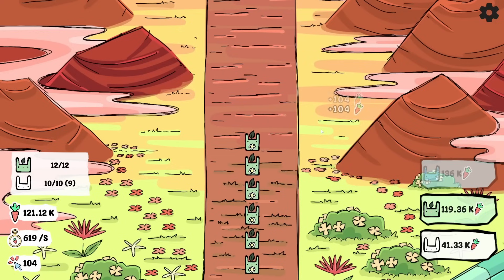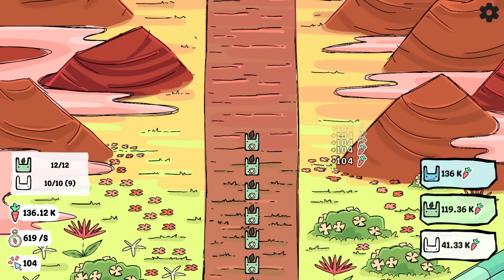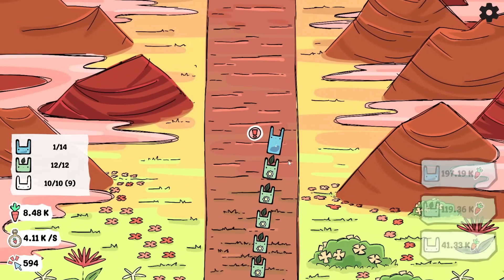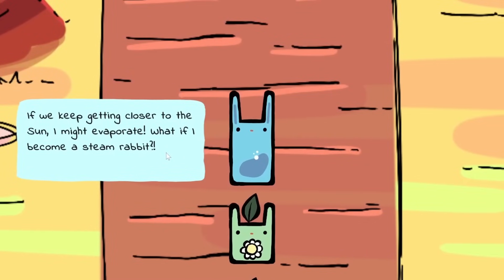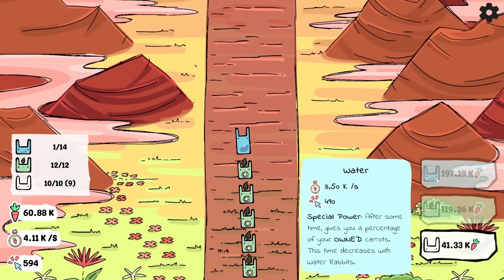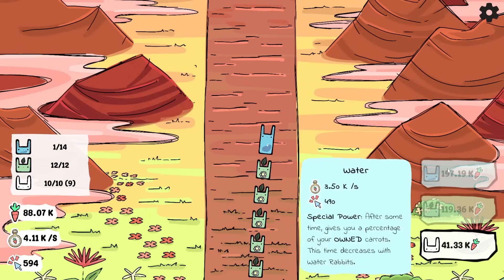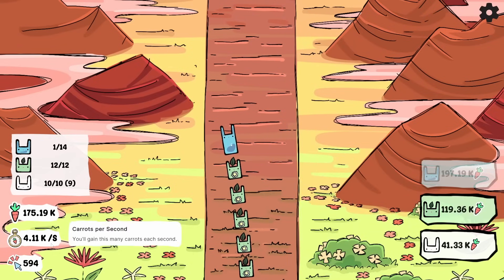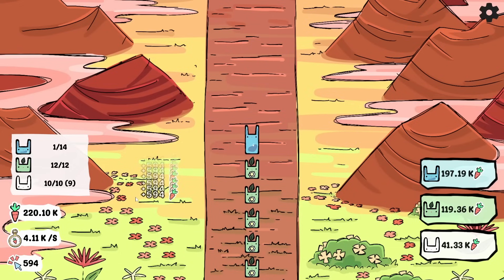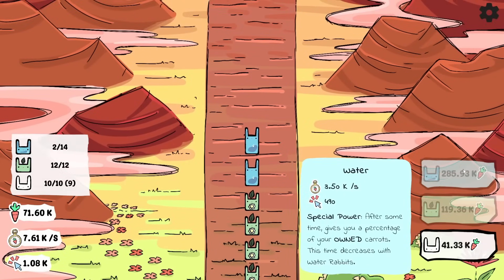In order to get a water rabbit, we're gonna need a little bit more carrots. Thankfully, we get that in no time at all. A water rabbit! He's actually pretty tall. He's worried about evaporating from getting closer to the sun — well, that's no worry at all. And he gives us a percentage of our owned carrots after a time, so the more carrots we get, the better. Plus he also added three and a half thousand to the idle rate, and our clicking power is already almost 600. We can get another water rabbit very quickly, and every time we do, the time before he gives the carrots is less.